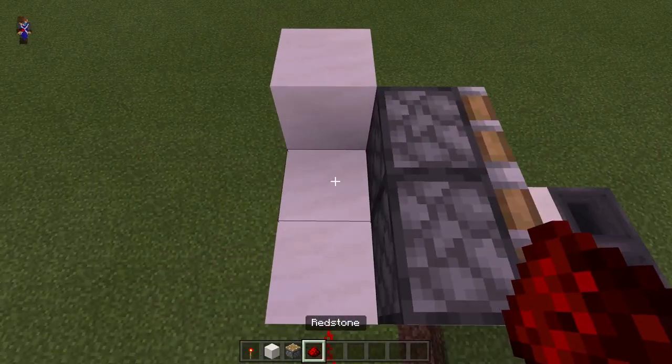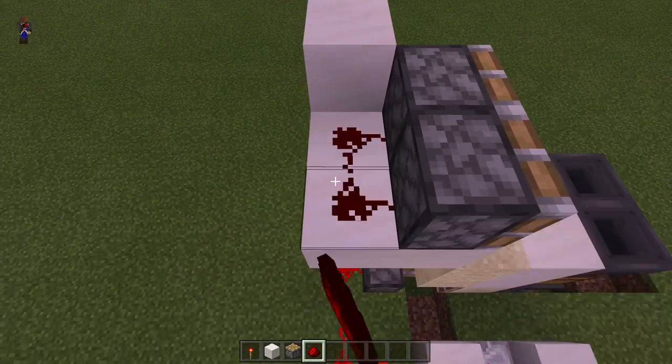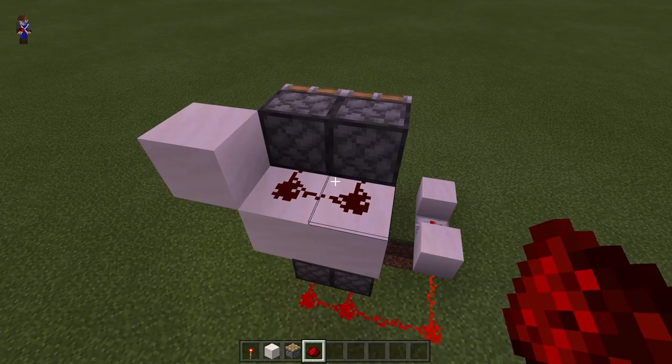Get your regular pistons and place 2 in front of the sand, then get redstone dust and place 2 here so it connects into the pistons.